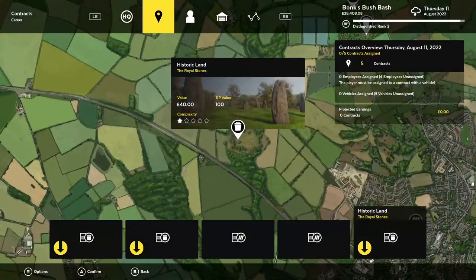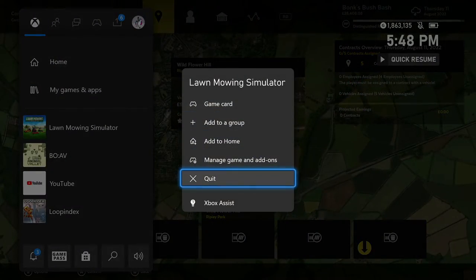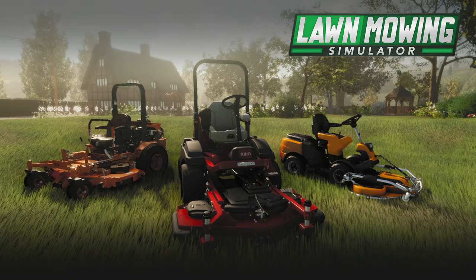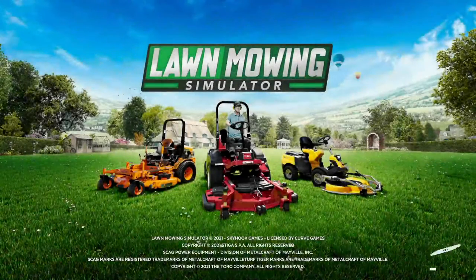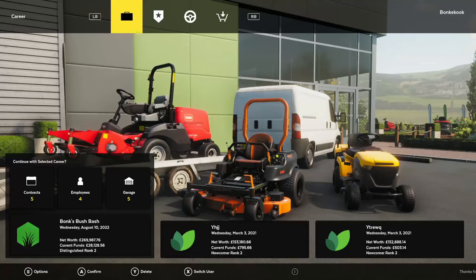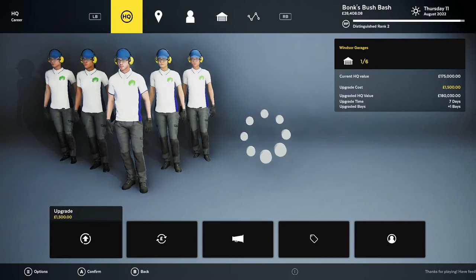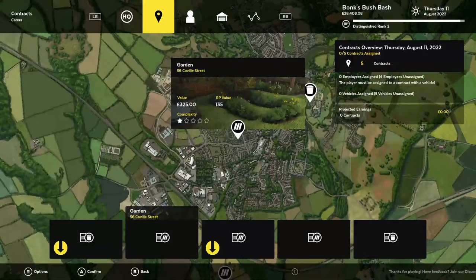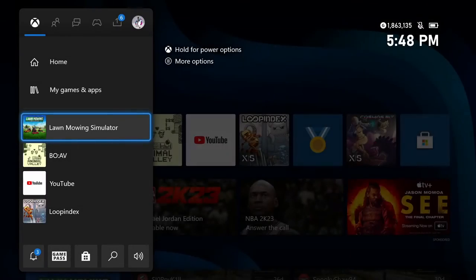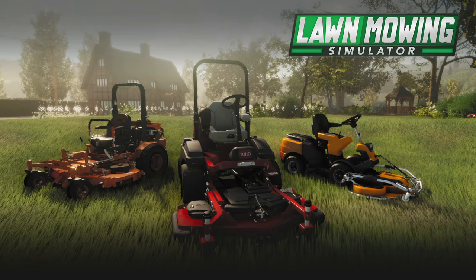The problem with this second method is that we have basically unlocked all of the contracts in the game — probably about 80 or more different contract cards the game can pick your five daily choices from. That means it's going to take a lot longer to get one of the Dino overgrown contracts to show up. The trade-off is that once you do get it to show up using this autosave method, you'll have the mower capable of doing it much faster. None of these current contracts are the Dino DLC, so I'll keep doing this method until one of the Dino overgrown contracts shows up.